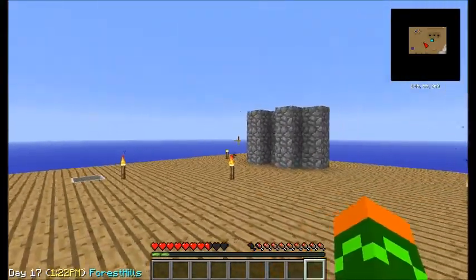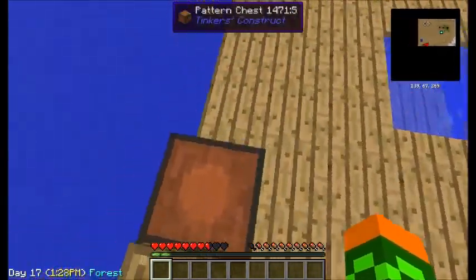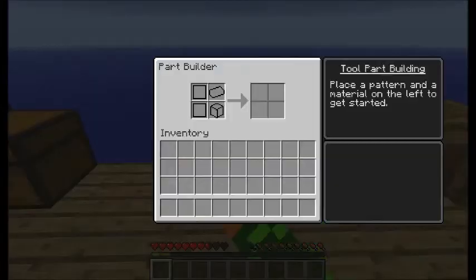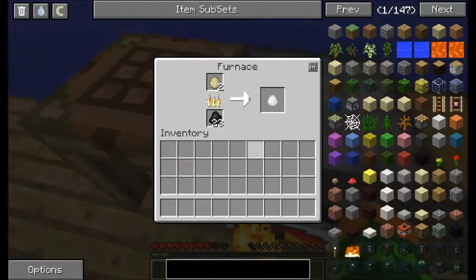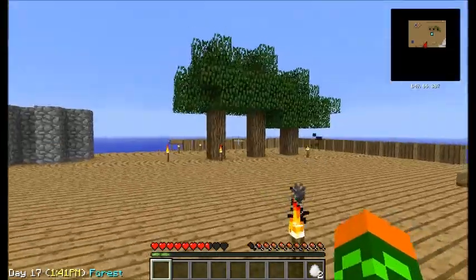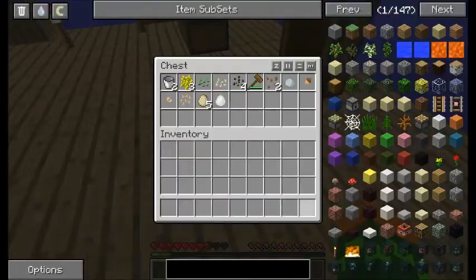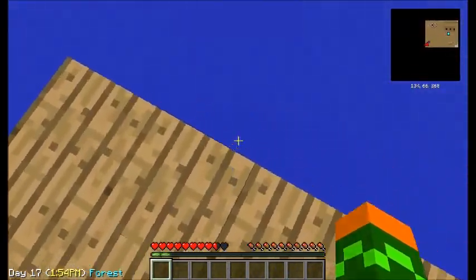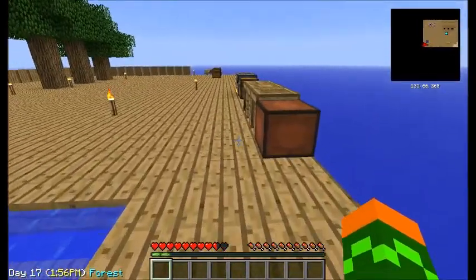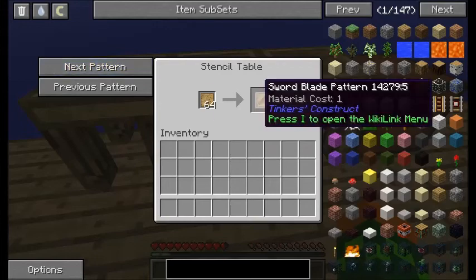So now we're done on a — not on mob spawner, I mean cobblestone generator. And as you can see right here, if you watch my Attack of the B-Team, you'll know exactly what this is — it's Tinker's Construct. And we're gonna be making what I made on Attack of the B-Team: another longsword, because those are pretty... I mean, I don't know how it's gonna work on Sky Factory because you might jump off the edge. But I'm not gonna worry about that, let's just make one.